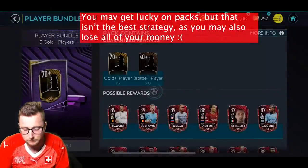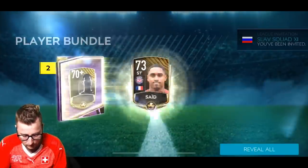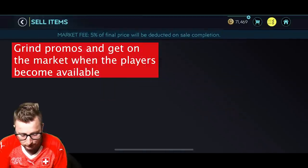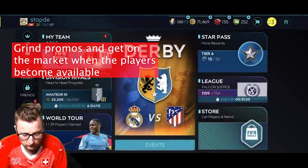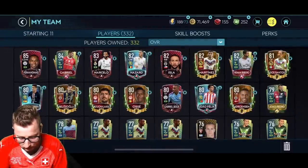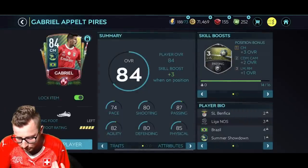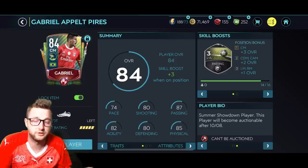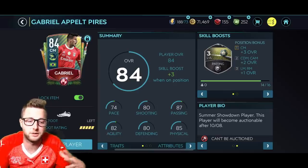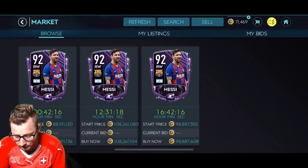One very helpful thing — how we made most of our coins — is to sell players right away. For example, this Gabriel card is not able to be auctioned yet, but he will be auctionable at a certain date. Keep track of when these players go auctionable. Same thing with Team of the Week — those players don't go auctionable right away. You want to be on the market and ready when those things drop. This player won't be auctionable for 10 days.